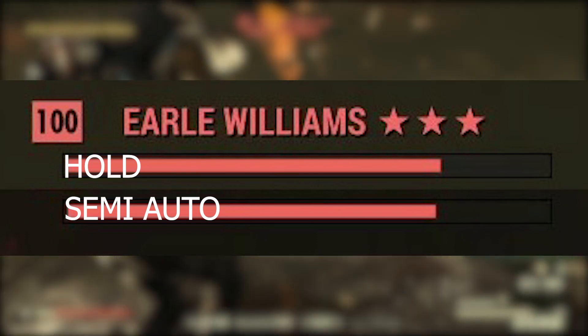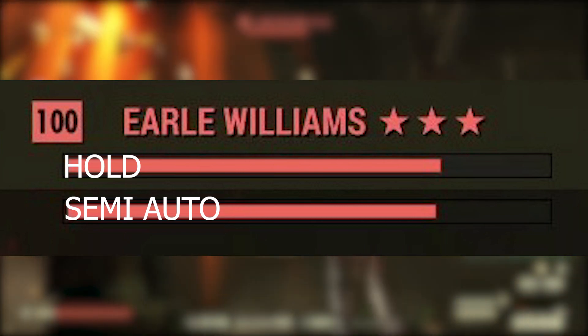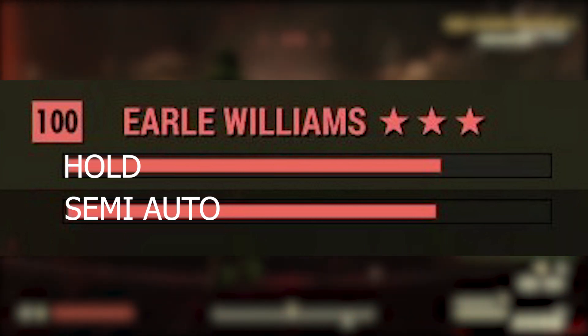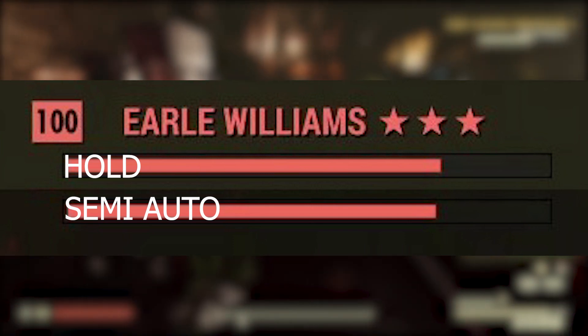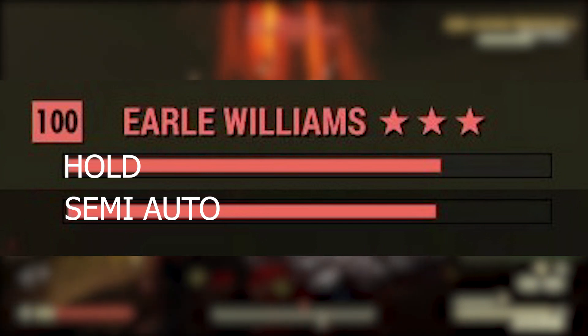From the result, the semi-auto way did a little bit better, which is really surprising because I actually expected more. So I think you can do just fine by holding the trigger. The 5% difference is tolerable for a casual boss run, in my opinion.